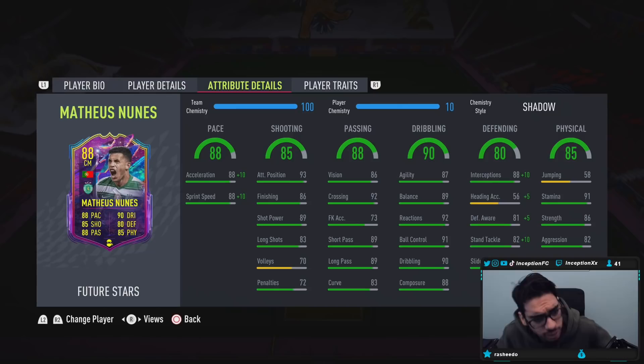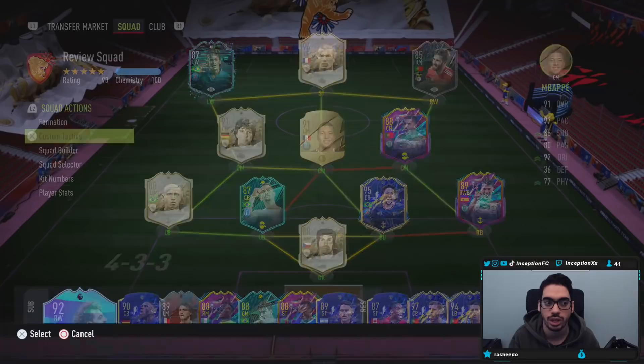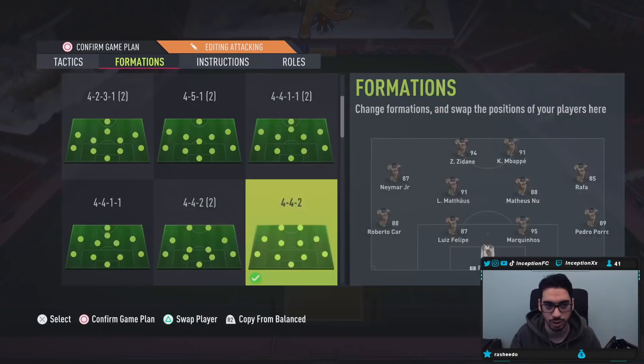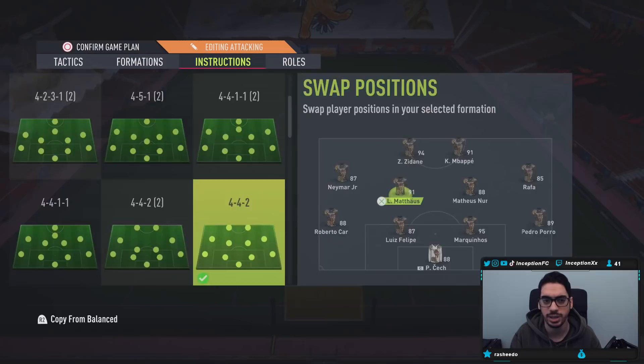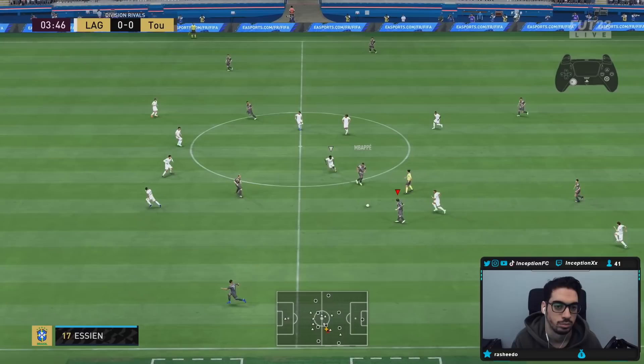We're going to be using his physicality as much as possible. He has 86 strength to work with an average body type at six foot, and 91 stamina, which is nice for the midfield position. With the Mateus Nunes card, we're going to be using him in the 4-4-2 from Tom Lee, in the center mid position on stay back while attacking, cover center. Hopefully he is a beast.